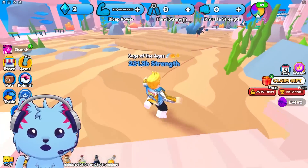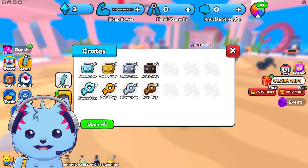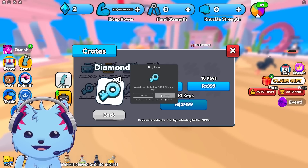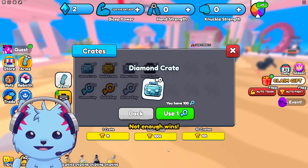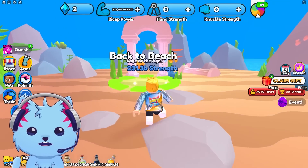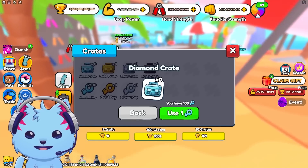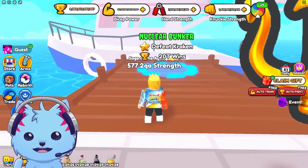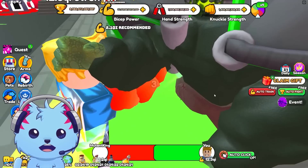I want to open more crates but I don't have enough wins — should I do something crazy? I'll buy 100 keys. I need 100 trillion wins but I don't even have that. I need to equip my arms and trail and start bullying NPCs to farm wins. Now I can auto-fight!